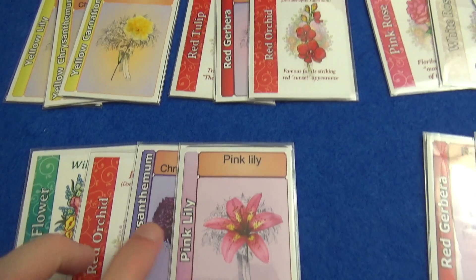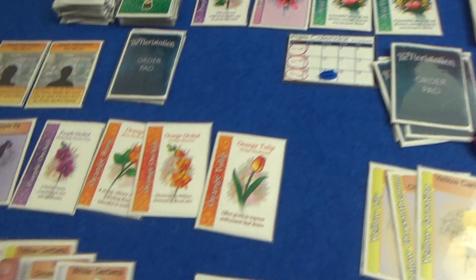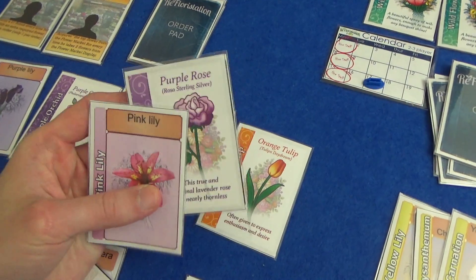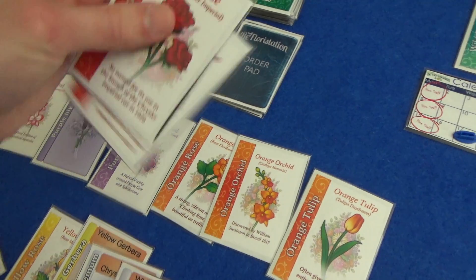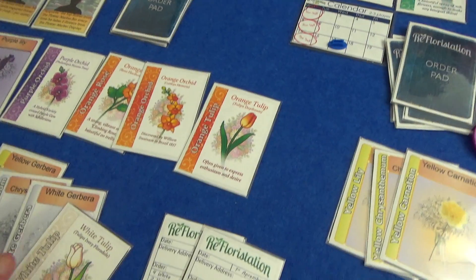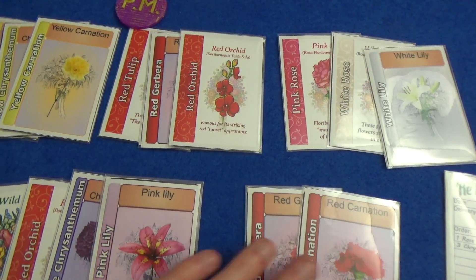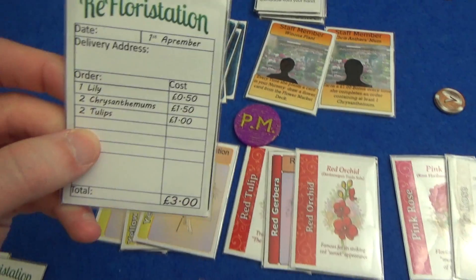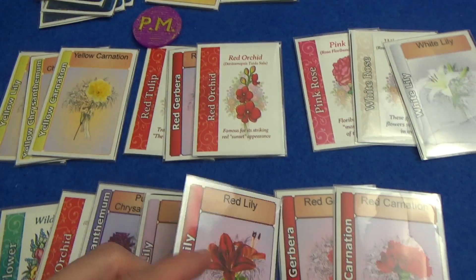I might have to go for the wilds. Marty doesn't need these reds — he's going to take this pink and this purple, which also gets him this white. He needs to discard down — he doesn't need the purple and he doesn't need these reds for the orders he's got right now. I think he can do something in the afternoon. For me, I want another order — a lily, two chrysanthemums, two tulips. That's not good. I need wilds; I should have got wilds — from now on, wilds, remember that.